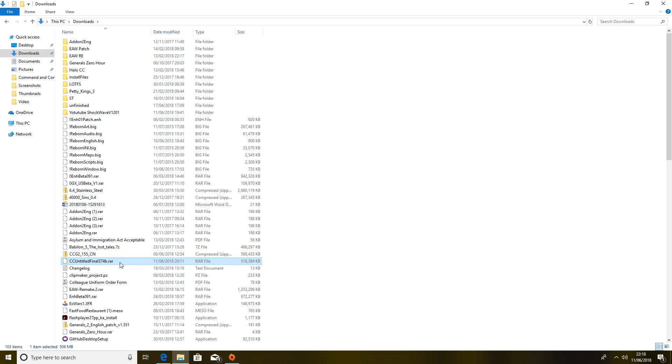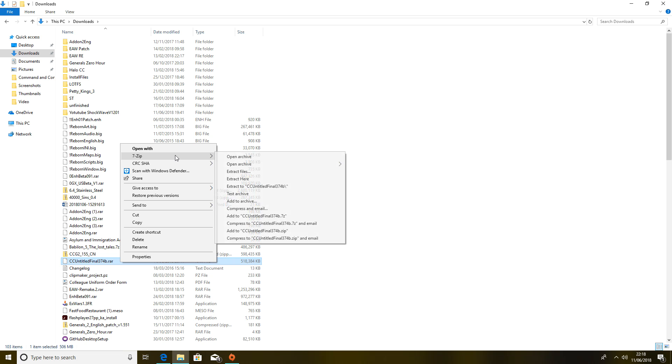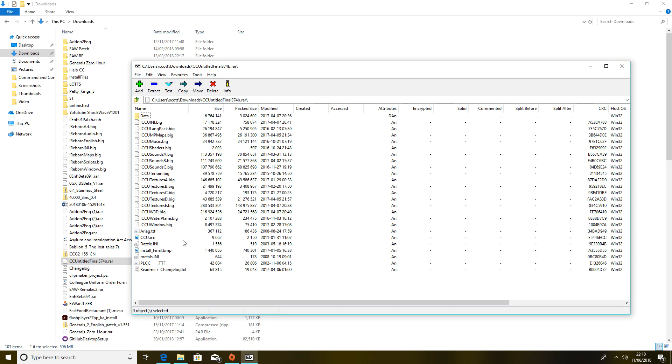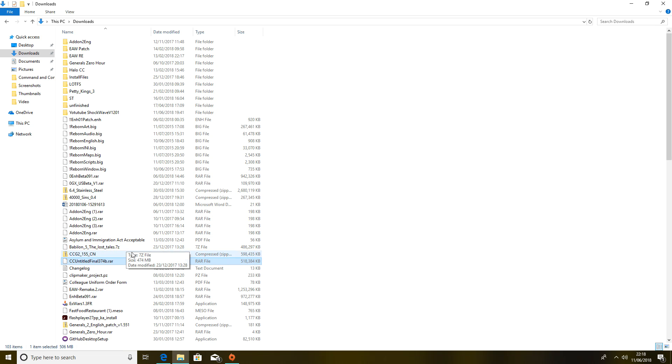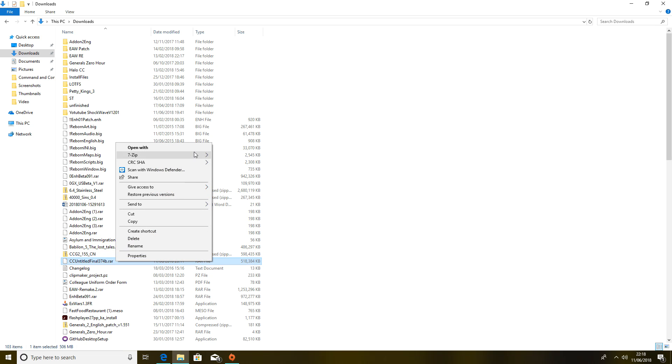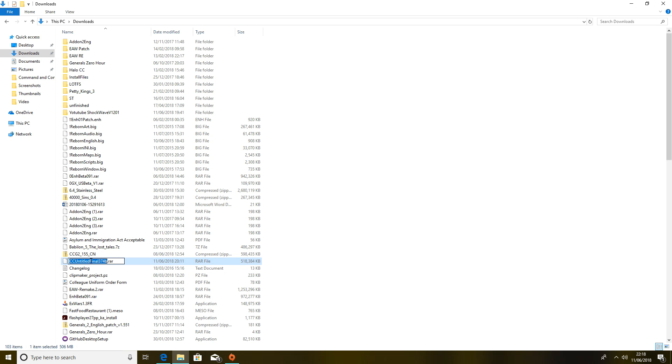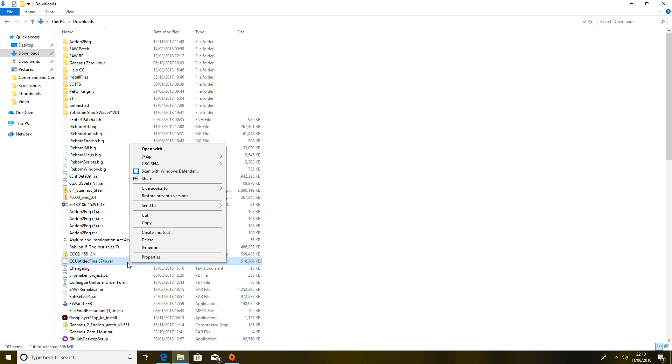I've already tried and tested this, so I know it works. What you want to do is open the archive and look at the files. Ensure you have something like 7-zip — I use 7-zip and it works perfectly fine for RAR files, which you're going to need 7-zip to open.